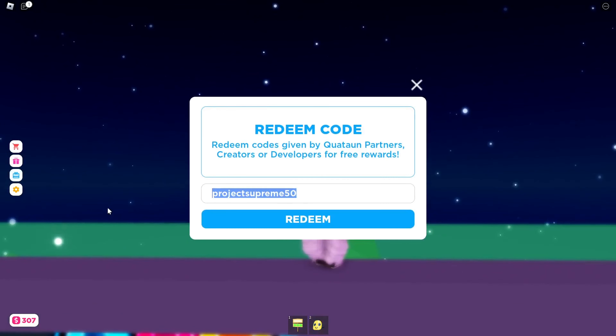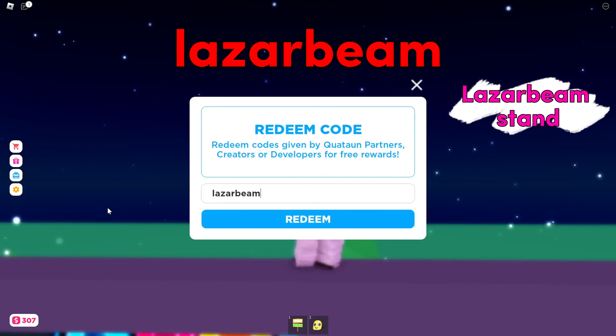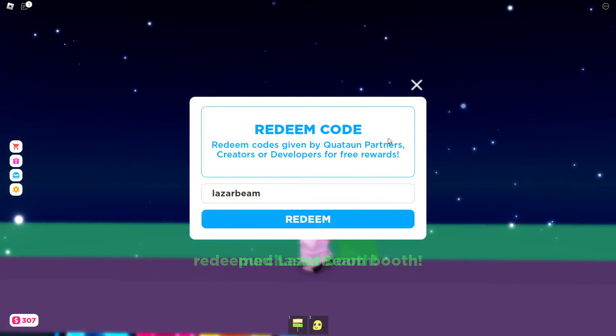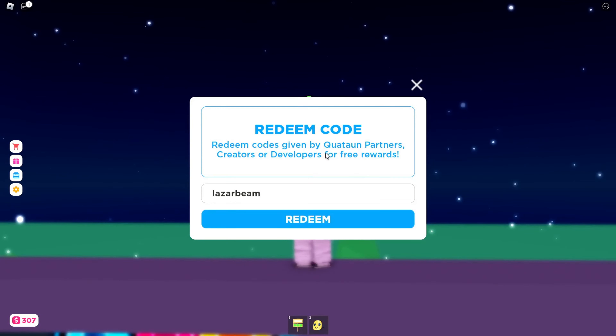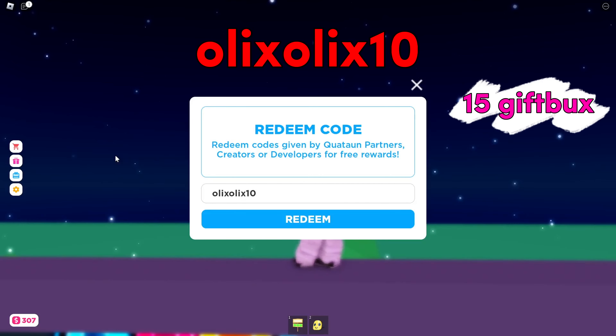Let's click it again. The second code I'm going to tell you guys is Laserbeam. This one will give you a free Laserbeam booth — it will give you a new booth. The next one is Olex 10, and this one will give you 15 gift bucks as well.